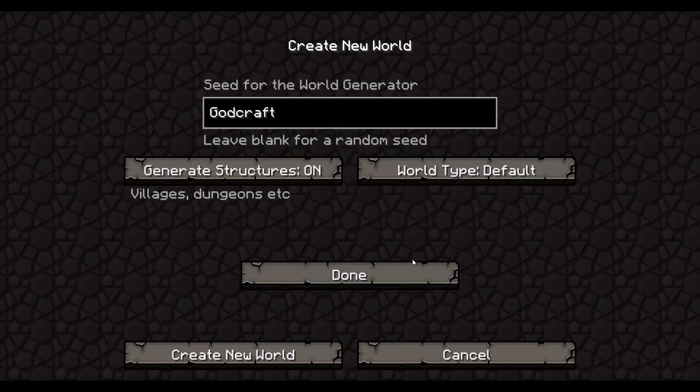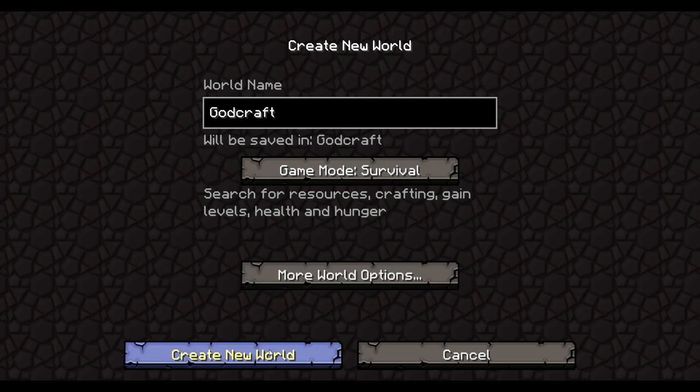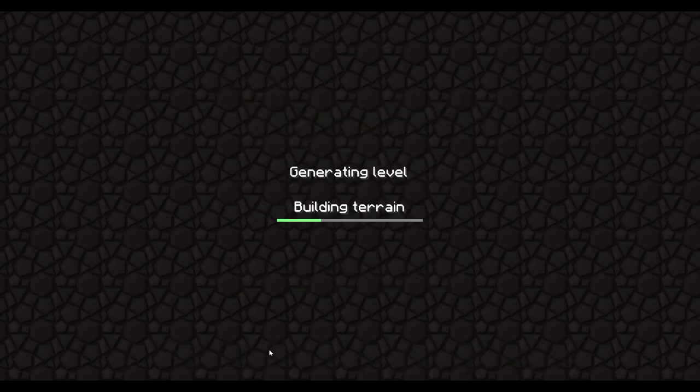I don't think there's any other special options — world default, super flat, just the same stuff. Okay, there we go. Building terrain. Hopefully we won't crash; some seeds crash. This could be a bad seed or a good seed — who knows?